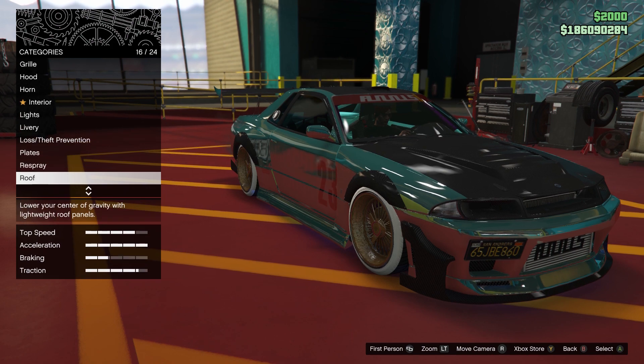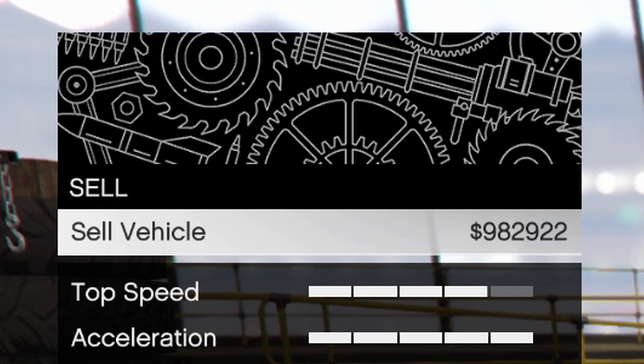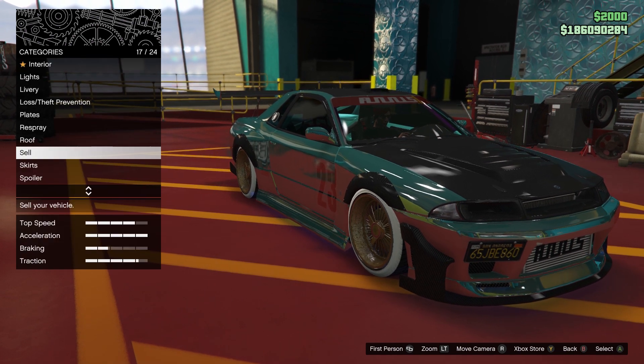I'm going to exit the workshop and show off my Benny's car. If I scroll down to the sell option here, I can sell this one for 982,000 - just shy of a million. That's still pretty good for a duplicate. Again, this is not an original, this is a duplicate.